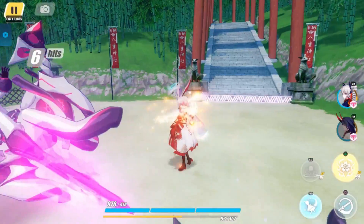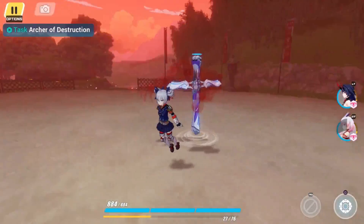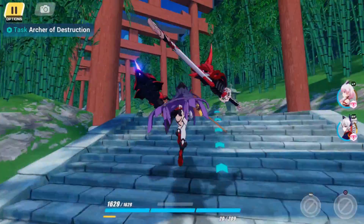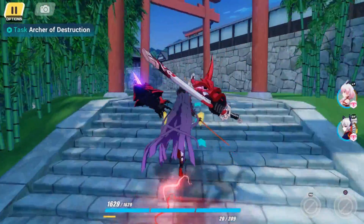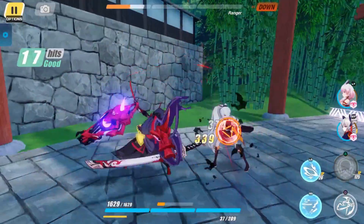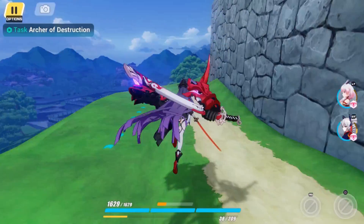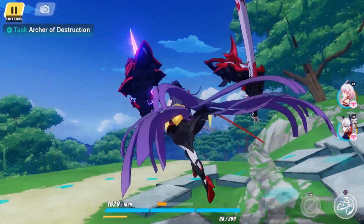The elemental burst Eula uses is Glacial Illumination. Eula brandishes her Claymore, dealing cryo damage to nearby opponents and creating a Lightfall Sword that follows her for a certain time. Any damage dealt by Eula using normal attacks, elemental skill, and burst will charge the Lightfall Sword, which can gain an energy stack every 0.1 seconds. Once its duration ends, the Lightfall Sword will explode and deal physical damage scaled with the number of energy stacks accumulated. The Lightfall Sword will explode before its duration ends if Eula dies or is swapped to another character.